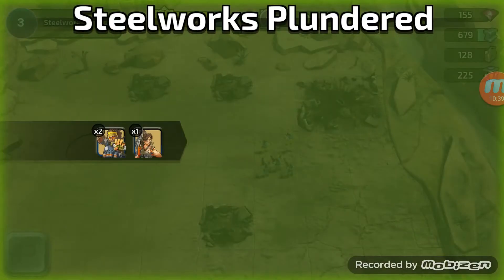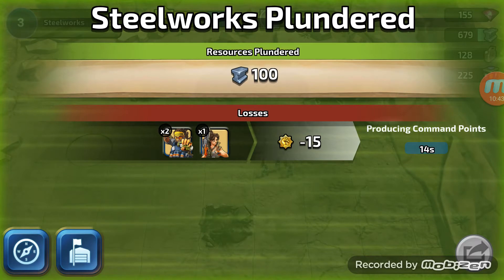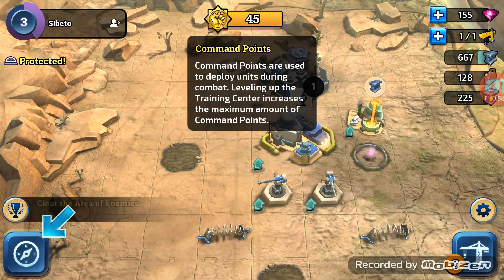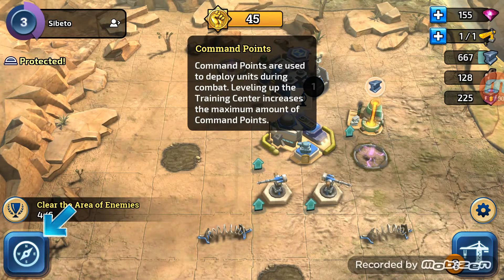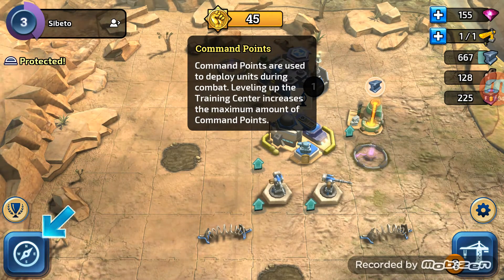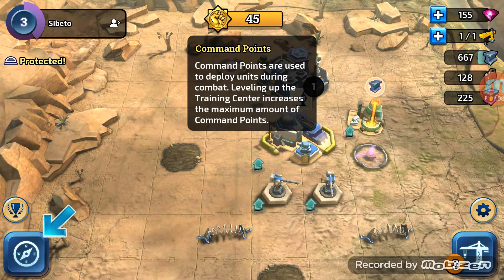It would be nice if they could introduce that into this game. So refill for 12 - only 15 seconds. I guess it's one second per gold fist. I will try and find out the name of it. Let's go back home. Command points are used to deploy units during combat - levelling up the training center increases the maximum amount of command points. That's good to know.